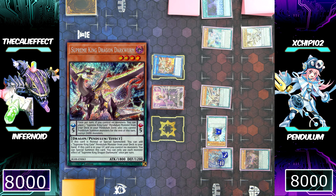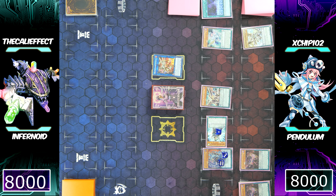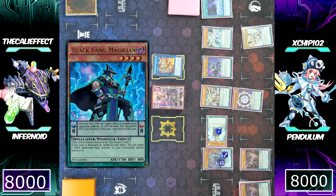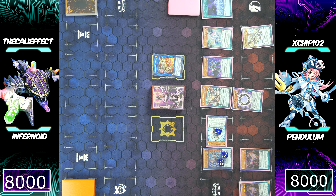He'll trigger the effect of Harmonizing Magician. Chip did banish both of his low scales, forcing him to go into Master Pendulum. He's going to use Darkwurm to add his Donut, and then Harmonizing Magician will special summon Black Fang Magician to his side of the field. Chip is in an interesting position — his zones are full, so he won't be able to make the Guard Dragon plays as easily since Darkwurm is not in his farthest right zone.